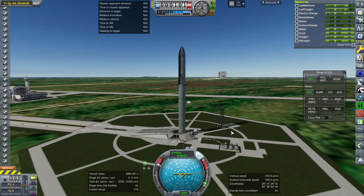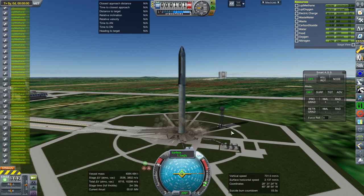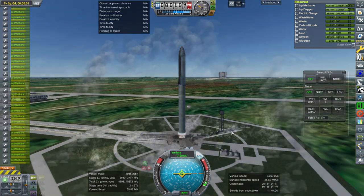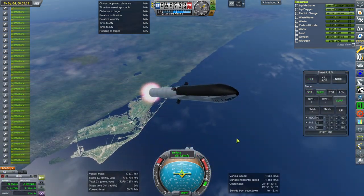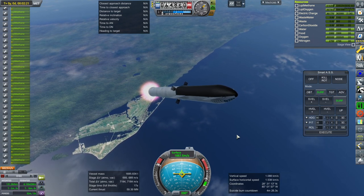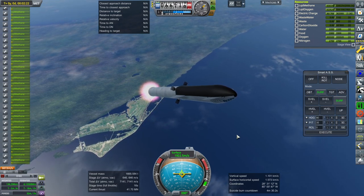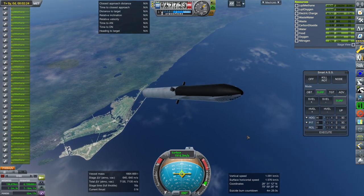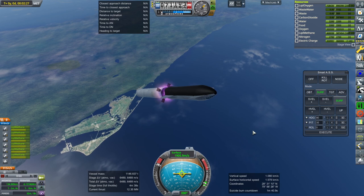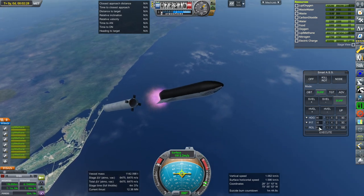Here we go again — throttle up, SAS on, ignition. Getting ready for the reserved fuel and shutdown. We went a little bit steeper — actually a lot steeper. We'll see how that works out.